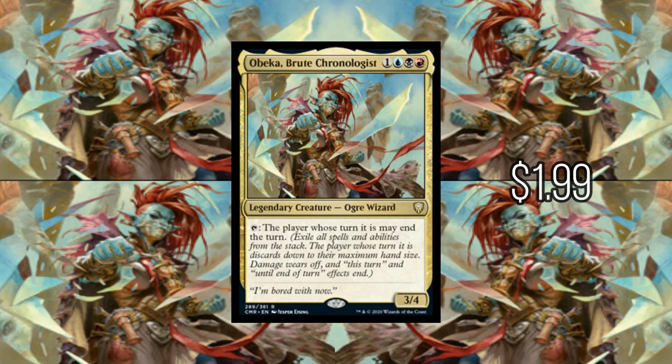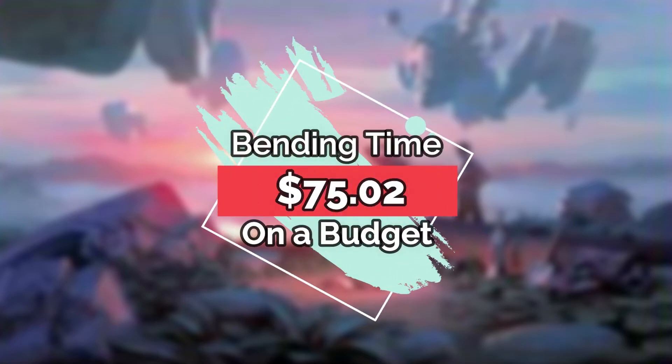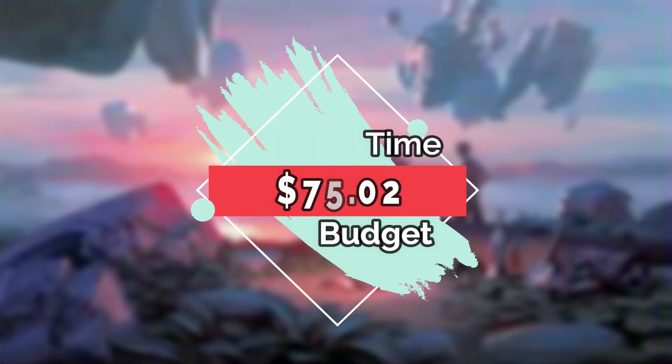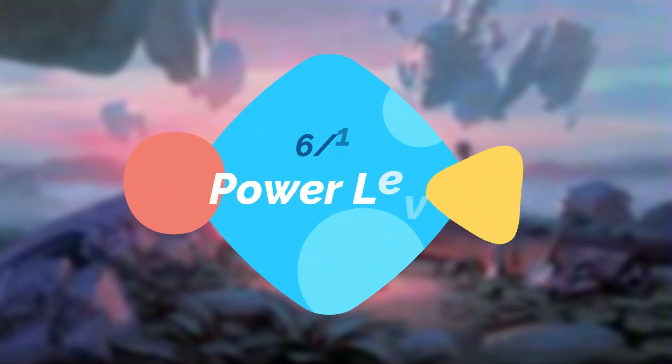You can tap her and the player whose turn it is may end the turn. Before we dive into the deck, let's go over a few key points. First up, the final price for this build came in at $75.02. This includes the cost of our commander and all of our lands. Do bear in mind, this price will vary greatly depending on the quality of the cards you purchase, the vendor you use, and a variety of other factors. In terms of power level, I'd rate this deck around a 6 out of 10 on the power scale.